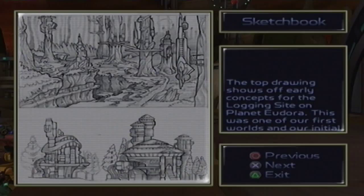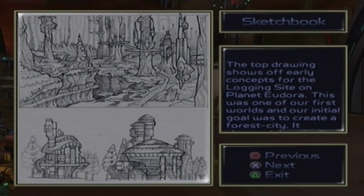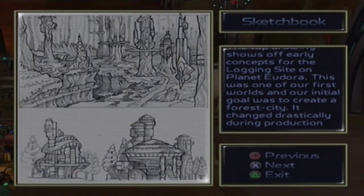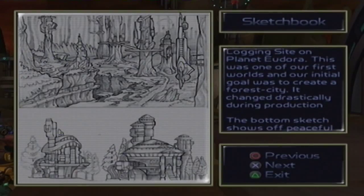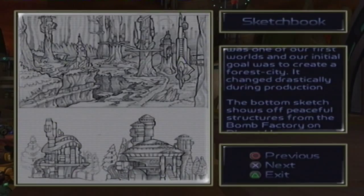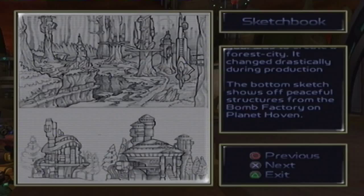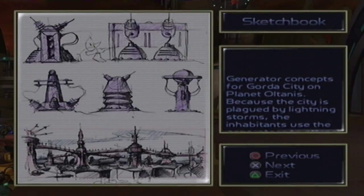The top drawing shows off early concepts for the logging site on planet Eudora. This is one of our first worlds, and our initial goal was to create a forest city. It changed drastically during production. The bottom sketch shows off peaceful structures from the bomb factory on planet Hoven.